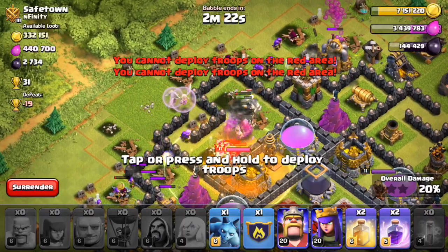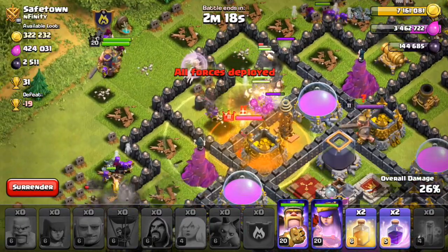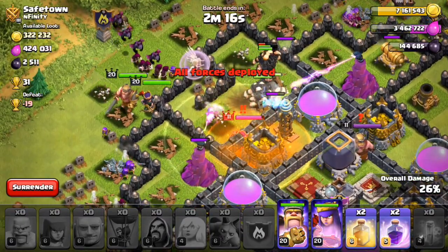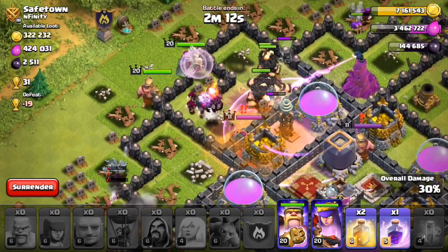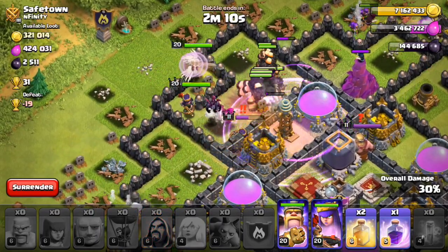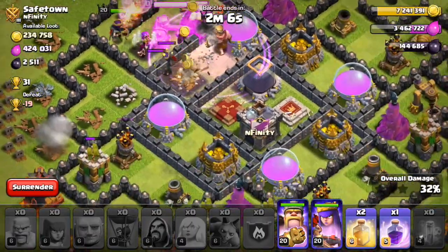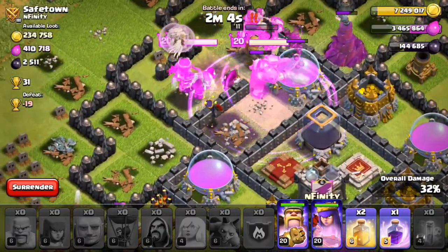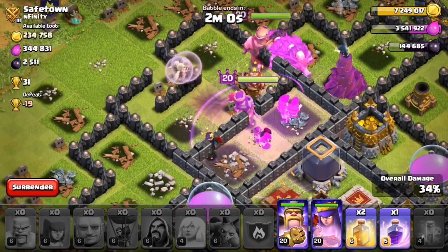How are the giants doing? Thank god the clan castle troops got killed pretty quickly with that poison spell — that was lucky, that could have gone really badly. Right, so our heroes and hopefully most of the giants are going to go to the core right now because we've got that lovely rage spell right there.